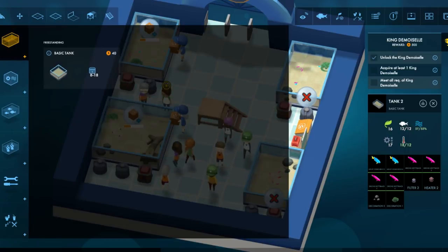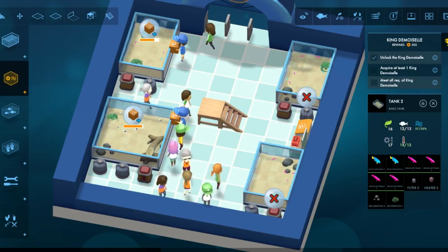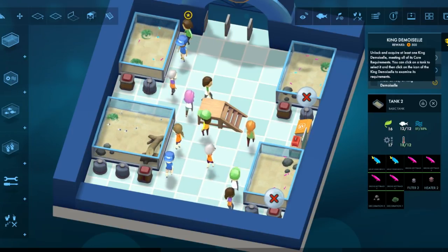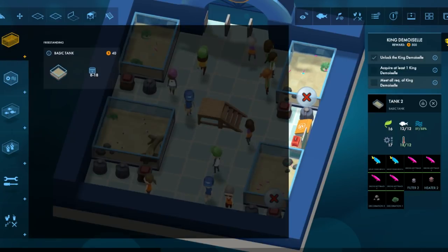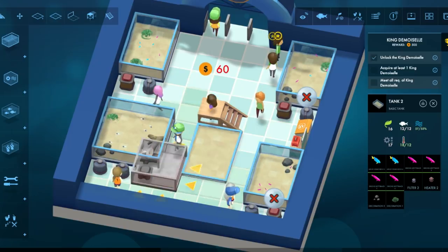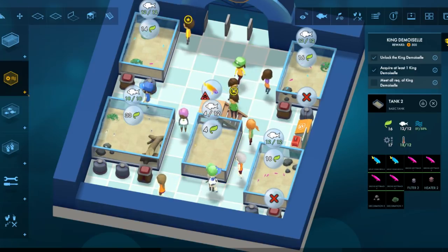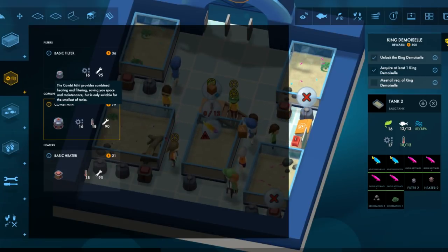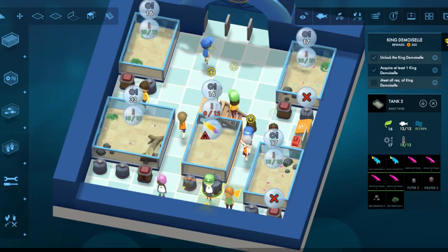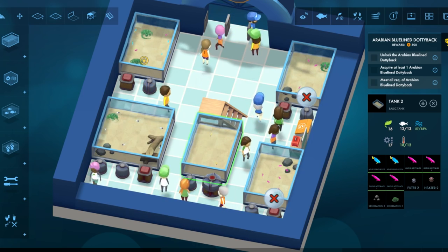This is really good — I wonder if there are different kinds of tanks you can get. There's got to be freestanding tanks. Require at least one King Damozel, meet all requirements of King Damozel. Let's make him a new tank. King Damozel. I keep forgetting to put the filter first. Filter — Combi Mini, heating and filtering. Okay, that was easy.